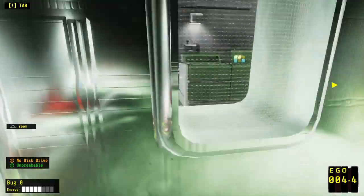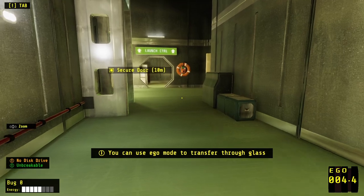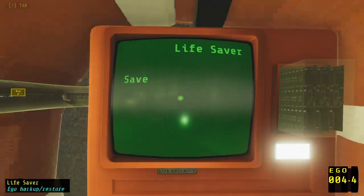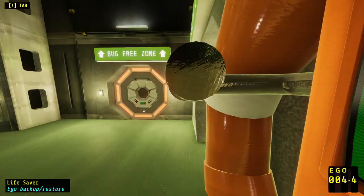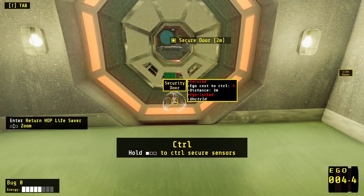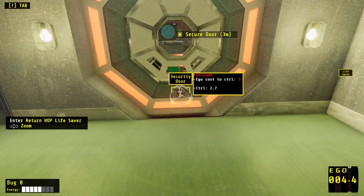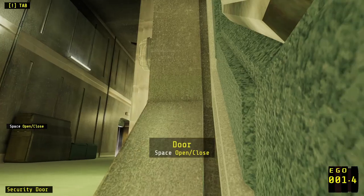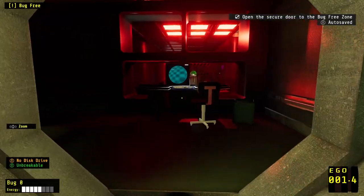We can't open this door — there's no ego. Can't open this door either. Let's save. Okay, we should be able to open this door now. Hold, control — what? Oh, I see. We spend ego. We also spend ego. So I have to spend 3 ego to open this thing up.